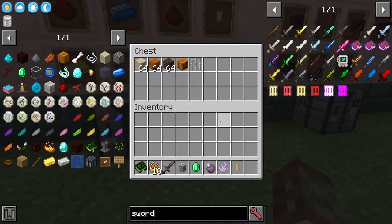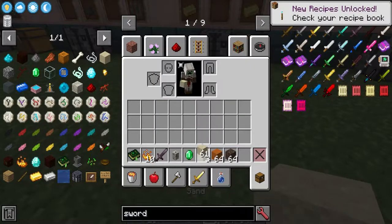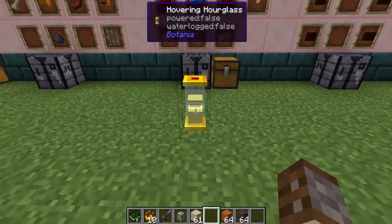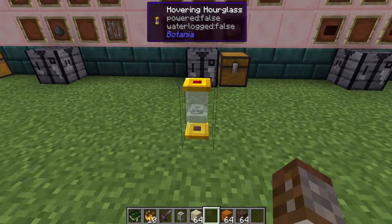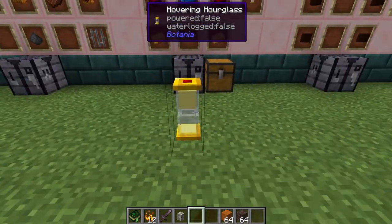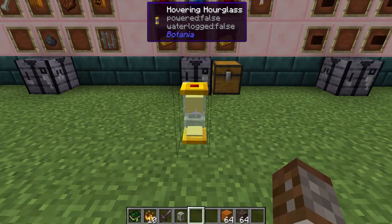We can put three different types of things in there: sand, red sand, or soul sand. You can't place these one at a time — you have to have a whole stack in your hand and then place it in. So if we place this in here, three sand equals three seconds and then it will spin out. If we right click again it will take it out. If we right click with the entire stack then we'll get one minute of time — so one sand equals one second.